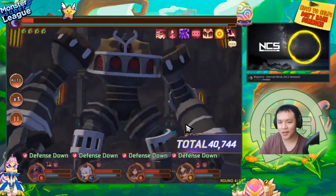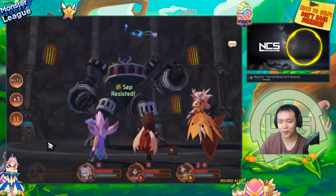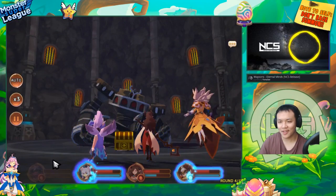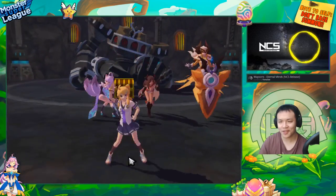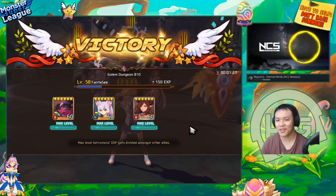You know what I need? I need to take him out and put in a Variant Persephone, then put Fire Persephone as lead, and then like two more Persephone's all on Siphon. I think that would be the fastest possible Golem Speed 10 run.